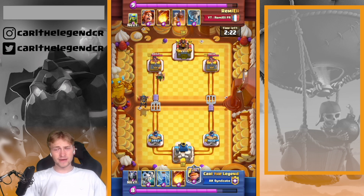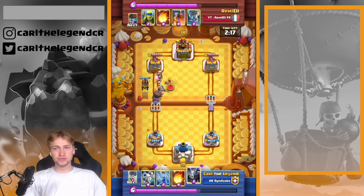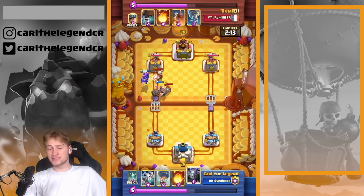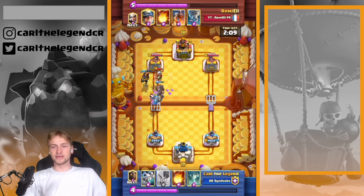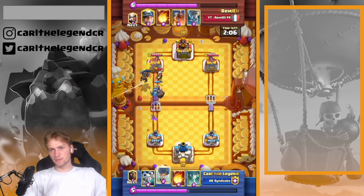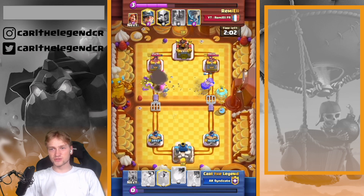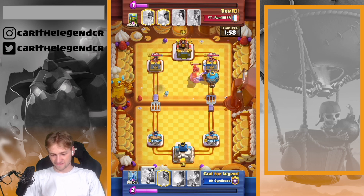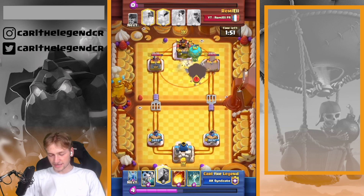My Lava Hound went in. I thought about getting in with the Fireball, but decided to get in with the Mighty Miner behind it. I knew he could get in with Spear Goblins, so I had the Zap ready. I went in with my Mega Minion as well and took a lot of damage, especially because I was able to use my Fireball.